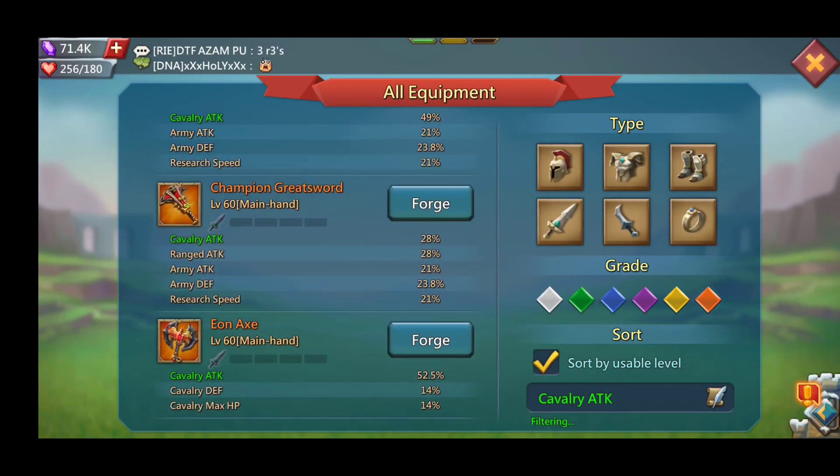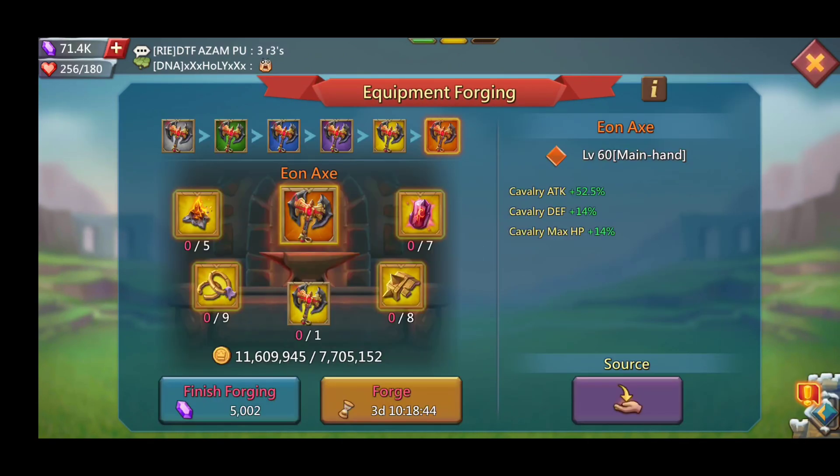It's 24 embers for the Champion Edge compared to 5 for the Eon Axe — that alone is ridiculously cheaper. And you lose about 18% stats for, I don't know, a couple grand less. It's up to you guys — you're the ones spending the money. Let me know what you think about that.